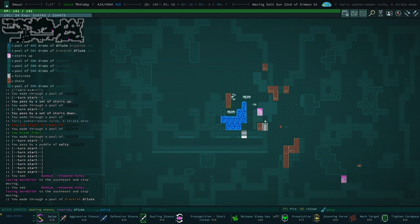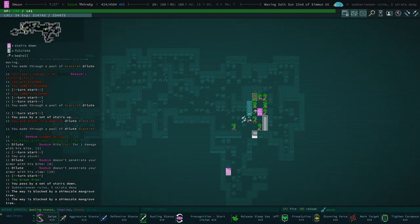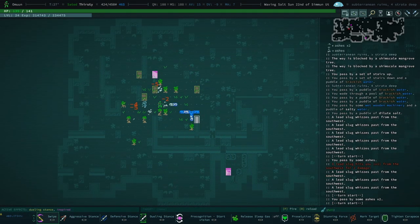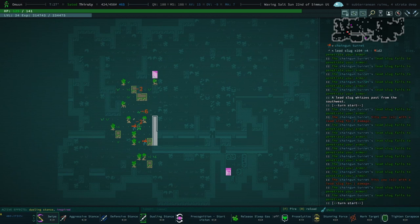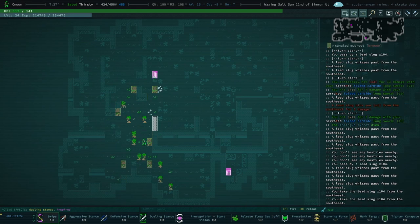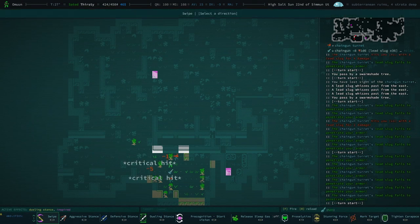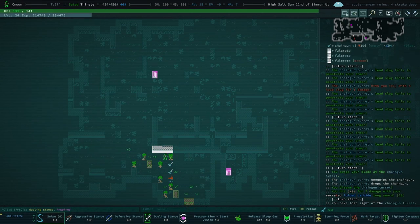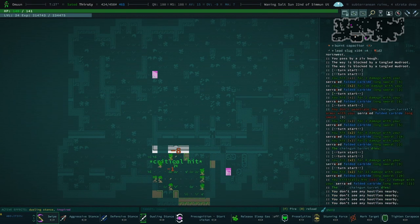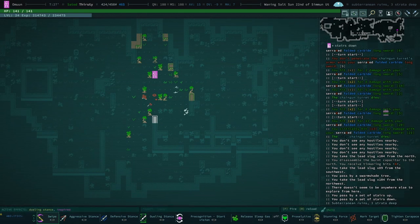I'm just gonna leave. Okay, they are stunning us. We're good to go — oh there's a turret tinker, there they go. We get a couple more bits here. Then we disassemble all of this.